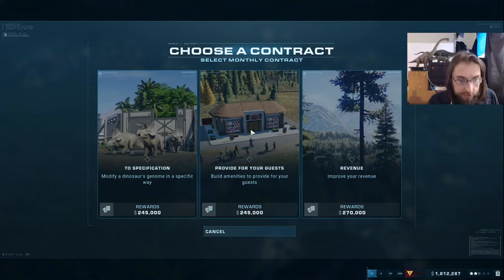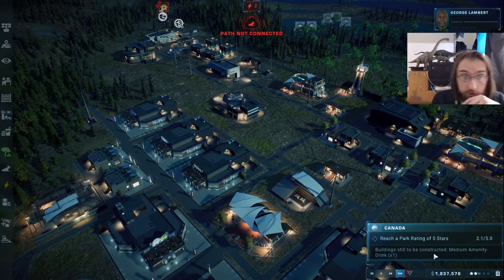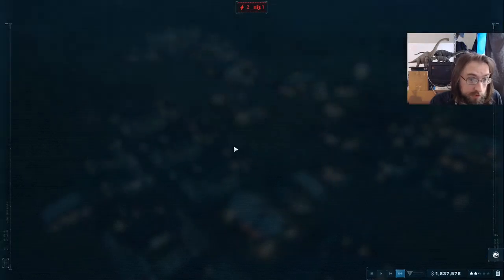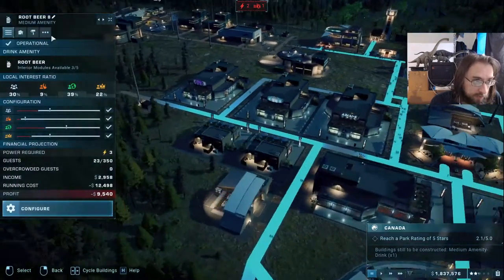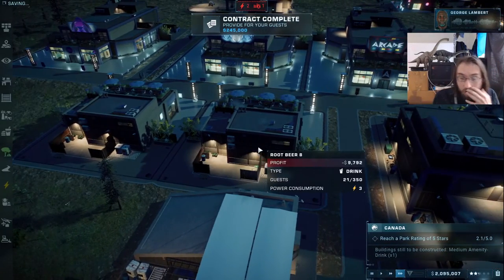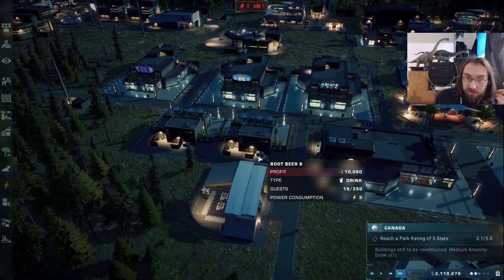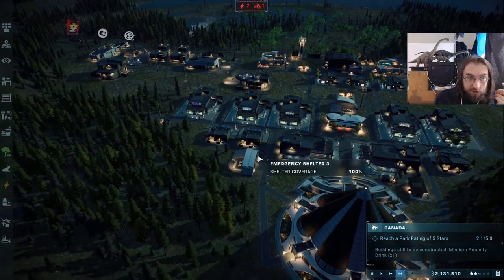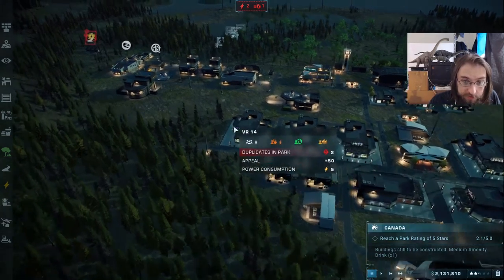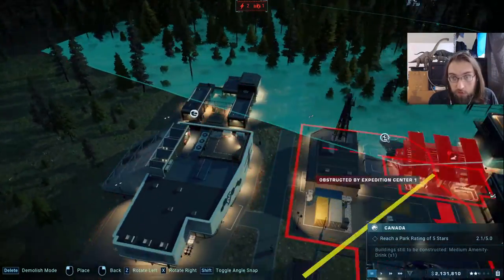Another freebie contract: we could just build an amenity again. Medium drinks — you can toggle an existing amenity on and off to complete the contract. That's insanely good, very high tier. I still need to do my reload to fix the duplication bug, so let's get the gallery moved back in and then do the reload. We could start working on the aviary too.